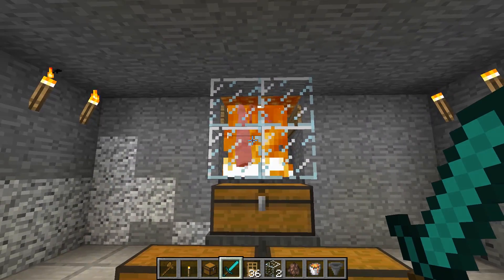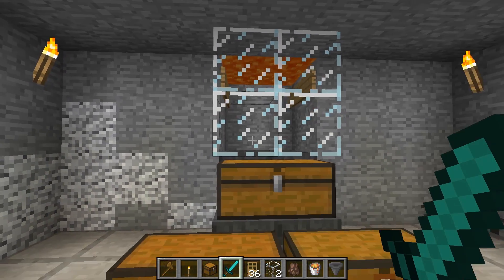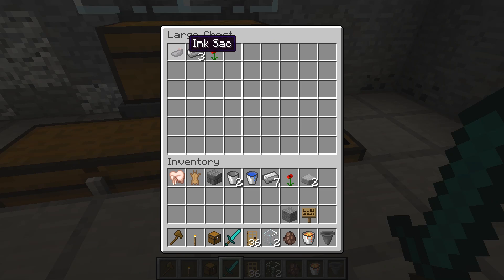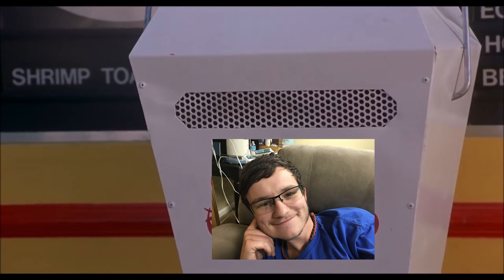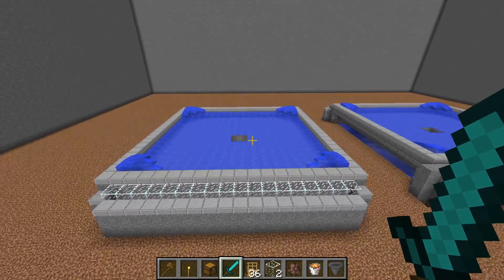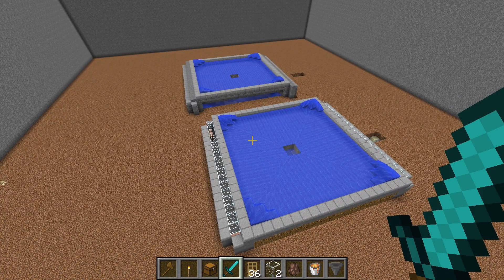An iron golem spawned right up there, flows right down here, and it dies. They drop iron and poppies — and apparently ink sacs too, I didn't know that. There you guys have it: an iron golem farm you can use on any sort of Minecraft — console, PC, iPad version. Please leave a like, comment below, and tell me what I should do next — maybe an XP farm.